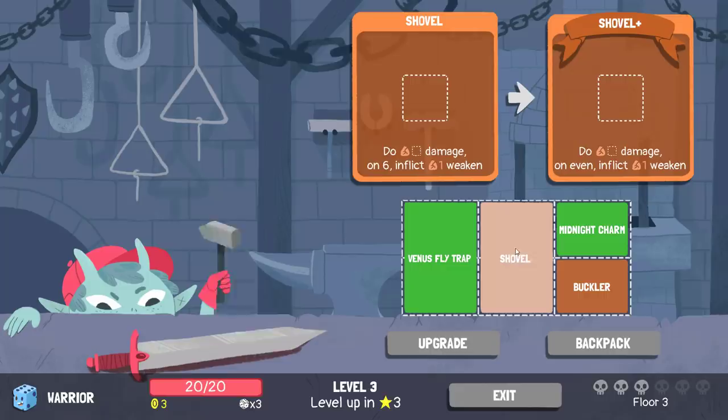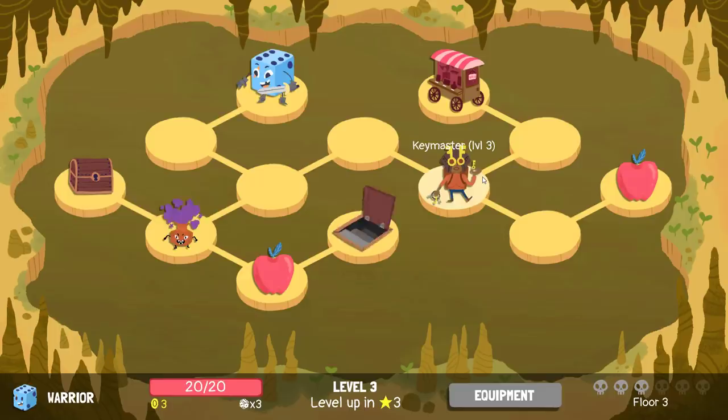The shovel — the fact that it doesn't upgrade to be half size, and it only manages to do a maximum of six damage in a single turn — look at my build right now. I have a maximum of 12 damage in a single turn. Not great. That shovel probably gets replaced with more offensive things later, but we upgrade the buckler for certain.